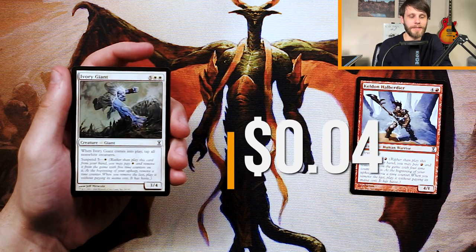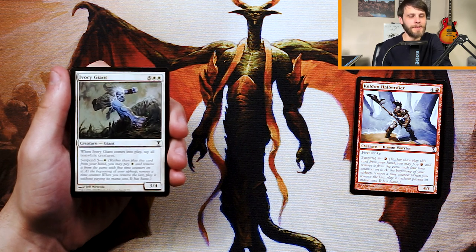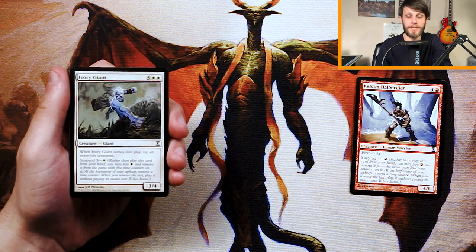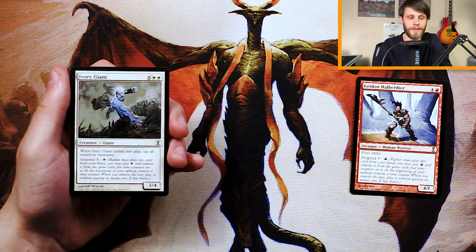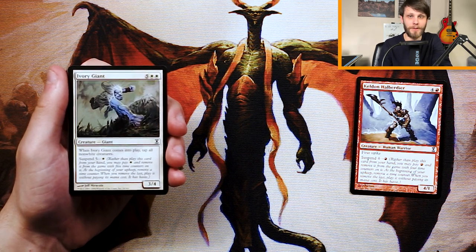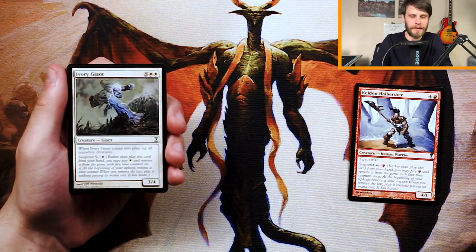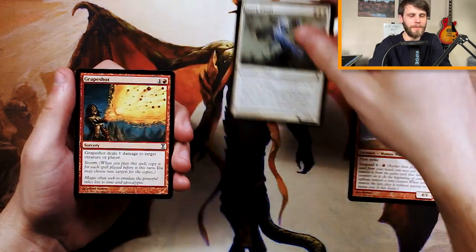Ivory Giant is a 3/4 for five and two white — when it comes into play, tap all non-white creatures. It also has suspend for only one white. If you're in a heavy white deck, this is essentially a free turn to swing in for a ton of damage. Giants have a little synergy in this set, and that suspend means it can come down early if you can get it done on turn one or two. Lots of upside — I definitely like it. It does more for your full board, so I'm going to keep this as our pick for now.